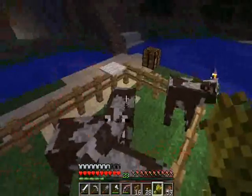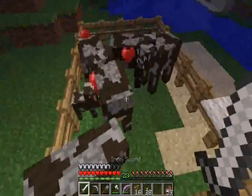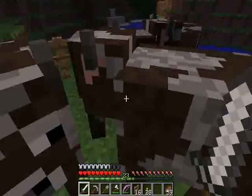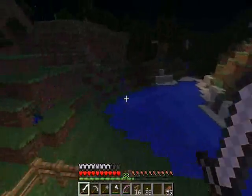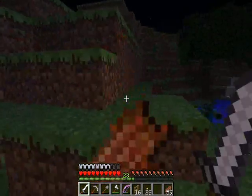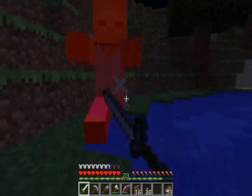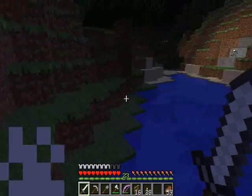One, two, three, four. We got a mini guy! Maybe we can get up to level 30 and enchant on the fishing rod — hopefully get some Luck of the Sea going.